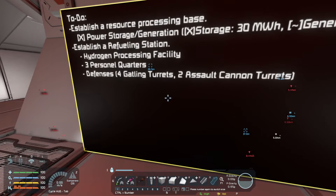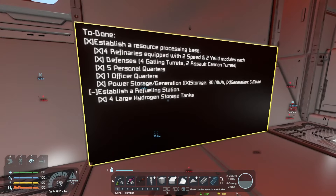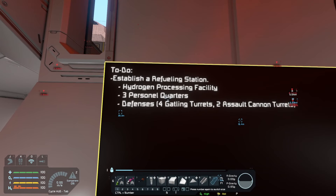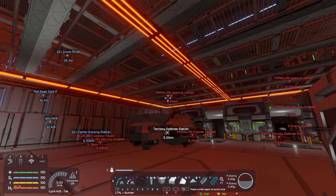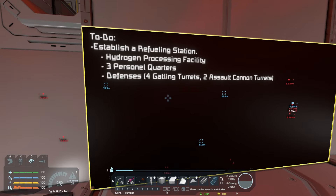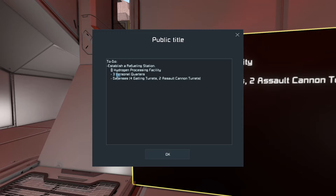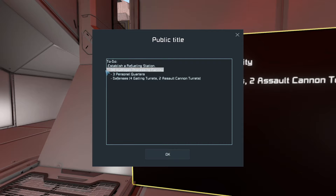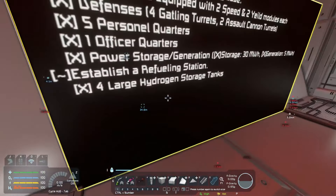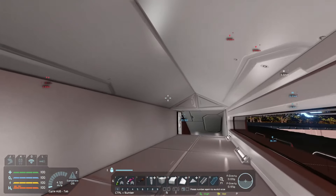I actually think I'm producing enough to cover the refueling station requirements. This keeps me on track for the to-do list. We have four tanks - done. Personnel quarters we're still holding off on because the combined necessity isn't there yet. Same with defenses. Hydrogen processing facility - I'm going to say is done, because I also have six H2O2 gens for generating hydrogen and oxygen should I ever need it, although the planet here is breathable.